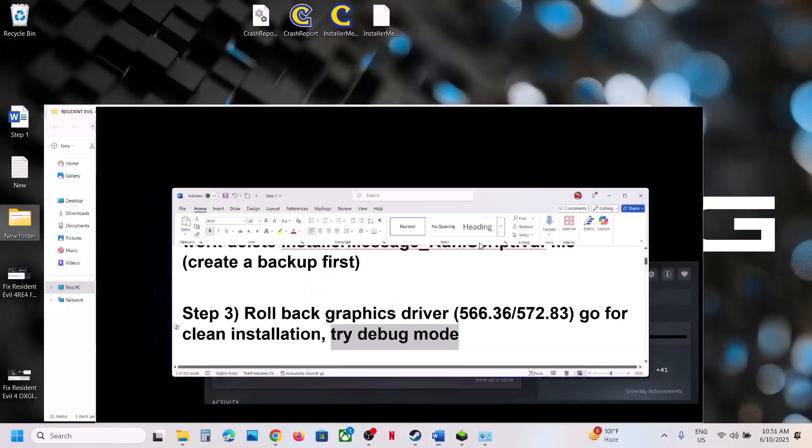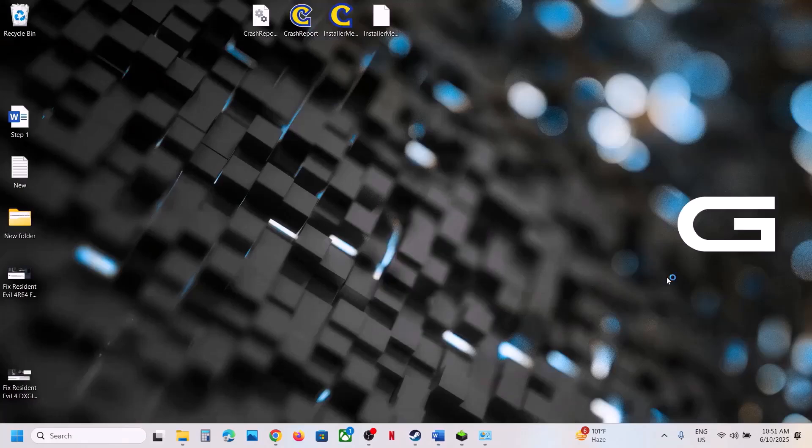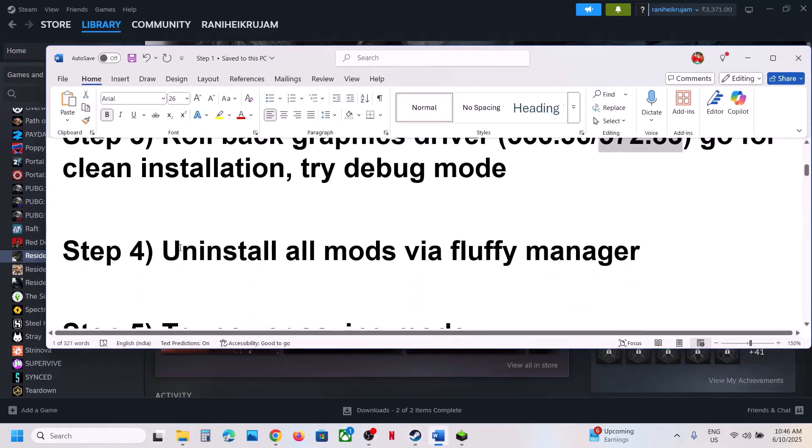Also try Debug Mode. To enable it, go to the desktop, right-click, click Show More Options, and click on NVIDIA Control Panel. Once NVIDIA Control Panel is open, at the top left click the Help option. You will see Debug Mode — put a check on Debug Mode, then launch the game and check.